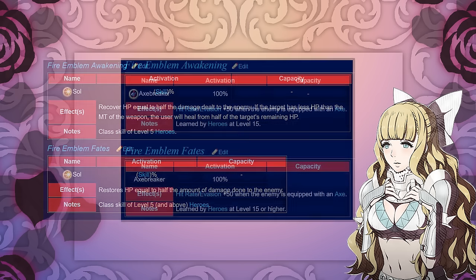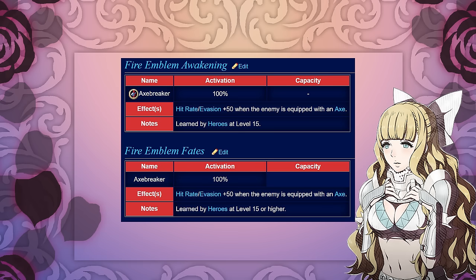The second skill heroes receive is called Axe Breaker, which raises hit rate and evasion by 50 when the enemy is equipped with an axe. This turns your hero into an endgame axeman's worst nightmare.